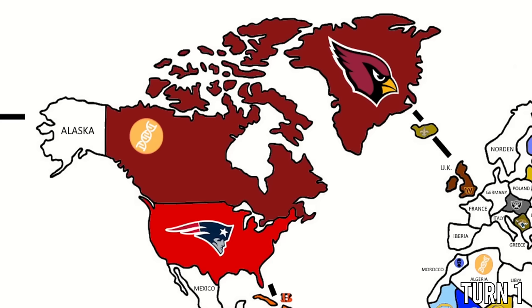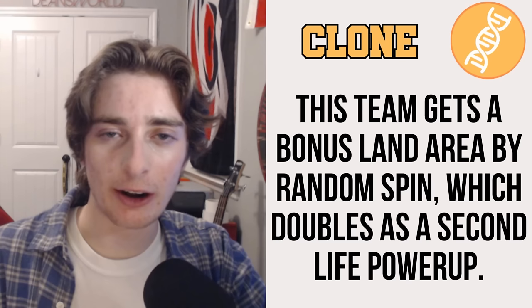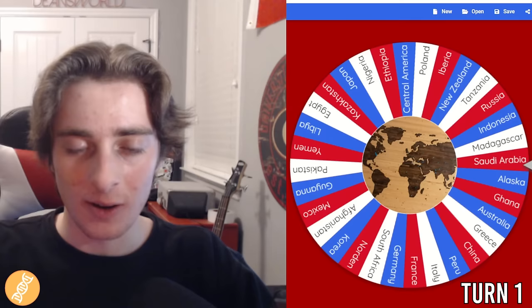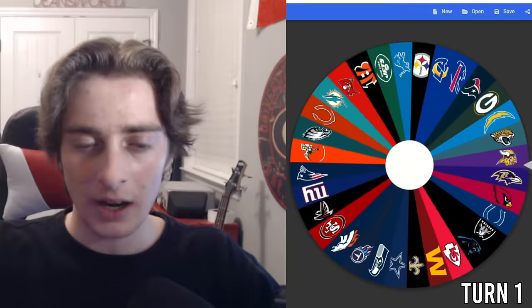The Clone power-up is one of the strongest, allowing you to get another land area by random selection — basically giving you two lives. Spinning from all empty territories, the Cardinals will settle their base in Greece. So the Cardinals are now in both Canada and Greece. For these beginning turns, there's going to be a lot of expansions.